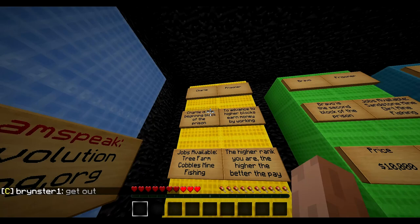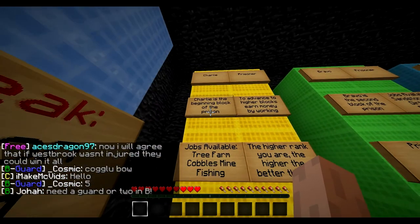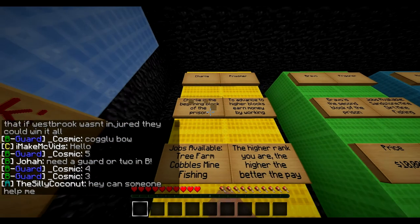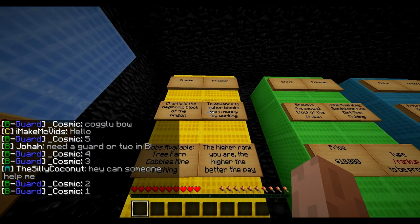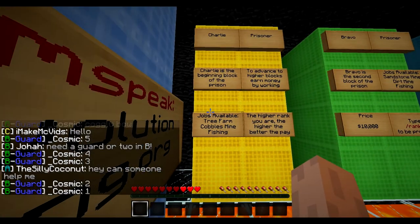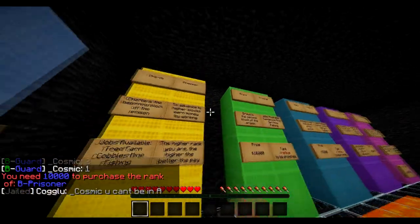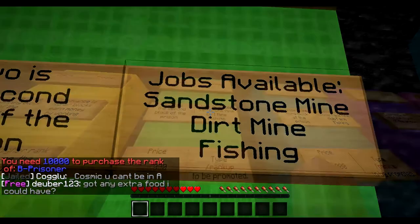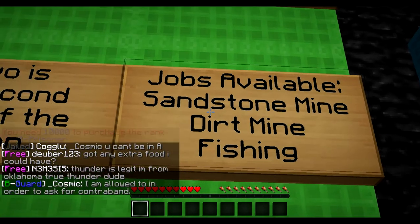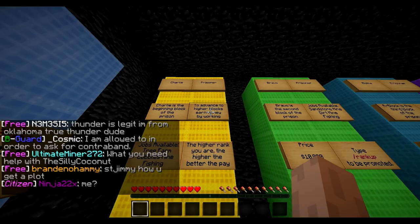Here is what you start off as: C-Block. Charlie is the beginning block of prison. To advance to higher blocks, earn money by working. Rank up is how you get to the next rank, which is Bravo. Prisoner B costs ten thousand dollars to rank up to. Jobs available in C-Block are layers, sandstone mine, dirt, and fishing.